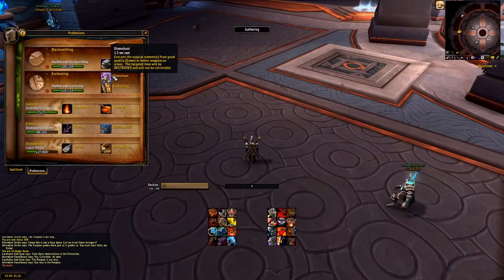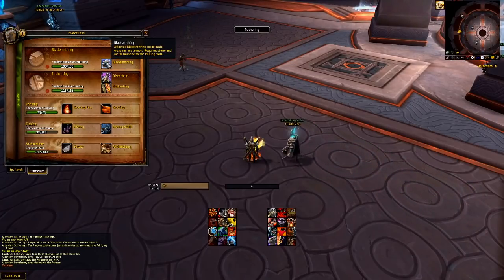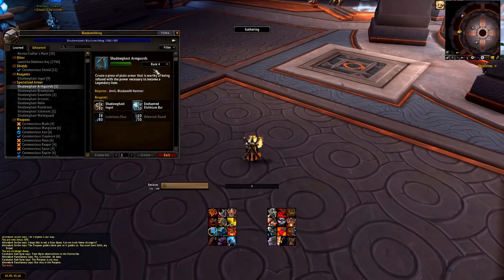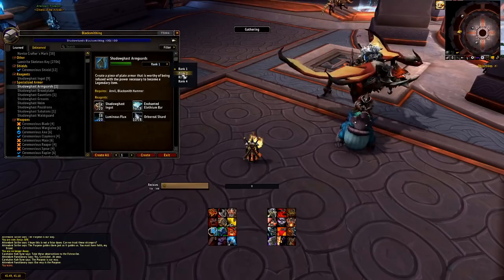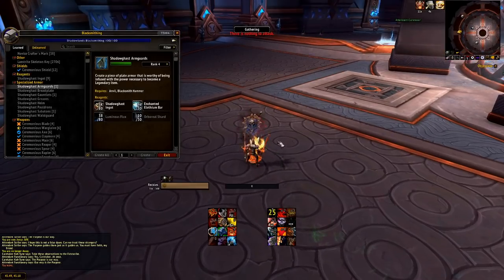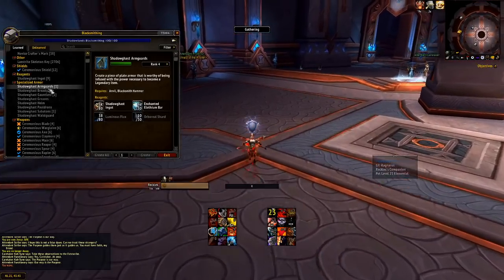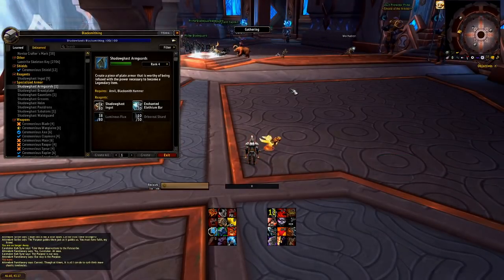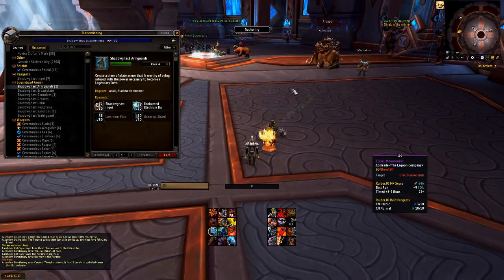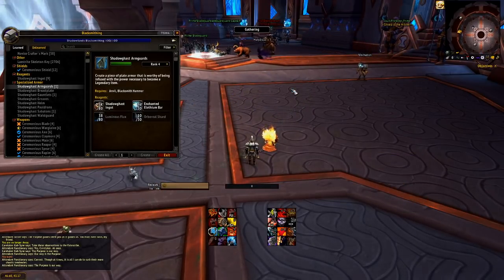So the problem — the issue that we're trying to fix with this spreadsheet — is that Trade Skill Master doesn't really know how to restock the multiple-rank things. You can do some shenanigans with specific operations and groups, but even that has problems. So I'm going to log over to my posting toon and we're going to look at an addon called Legendary Stock Tracker, and that's going to be our starting point for this.